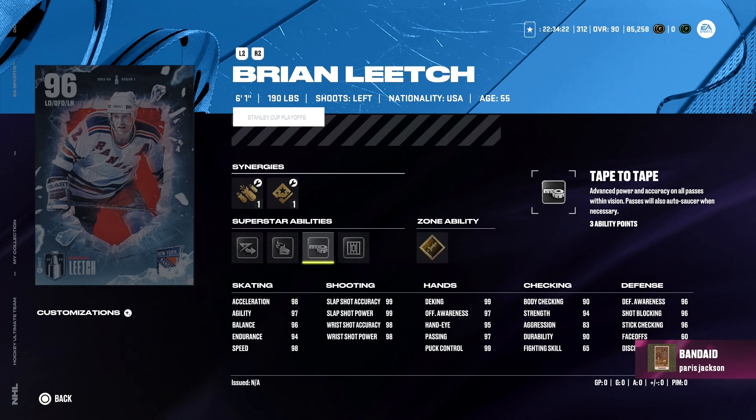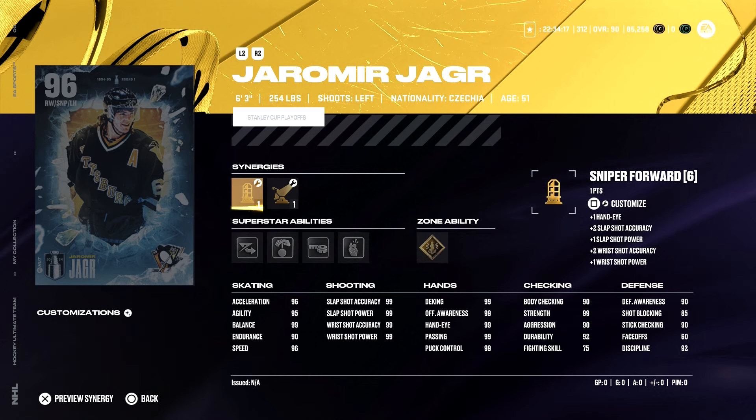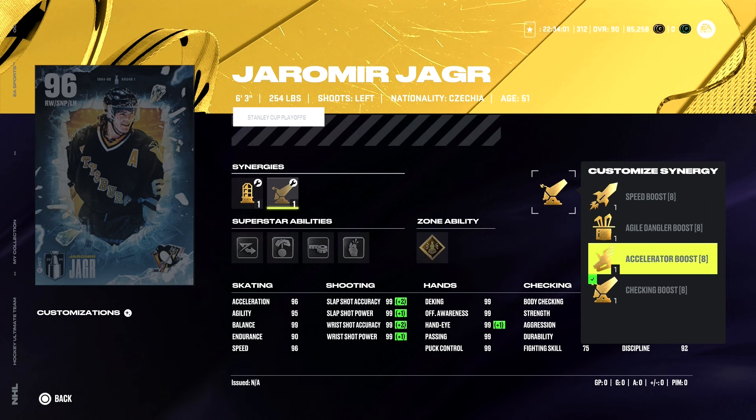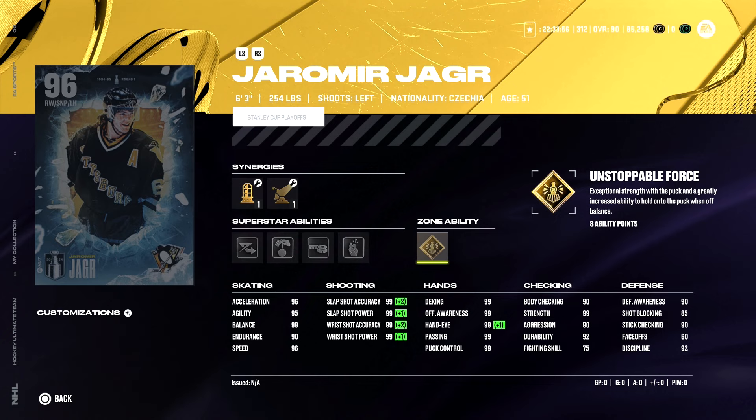Next up we have Yogur - the one I would love because he is 6'3" and a tank at 254 pounds. He's got Playmaking Forward, Power Forward, Sniper Forward synergies. He's got a checking boost and speed boost to put him up to a 98. Agile Dangler boost, Accelerator boost. We've got Elite Edges, Puck on a String, Tape to Tape, Make it Snappy, and Unstoppable Force. These bigger guys getting Unstoppable Force this year is a little unfair, but if I have the card I'd put Make it Snappy on too.